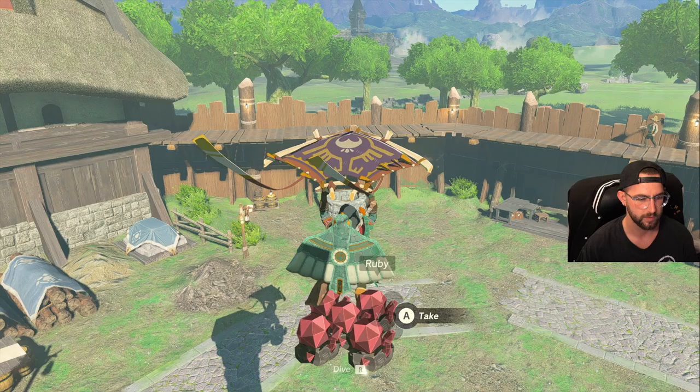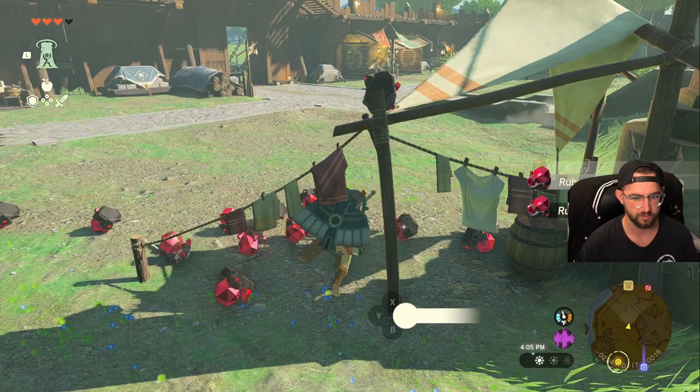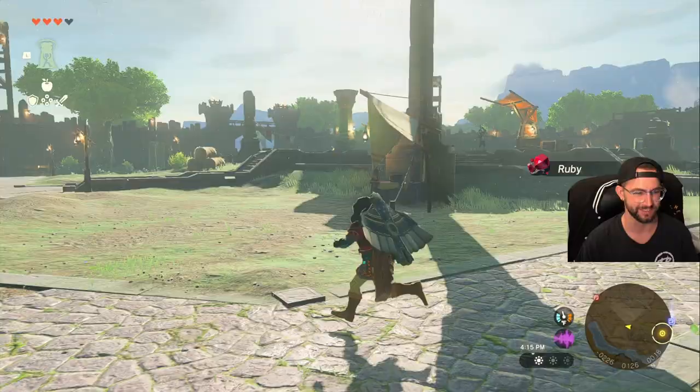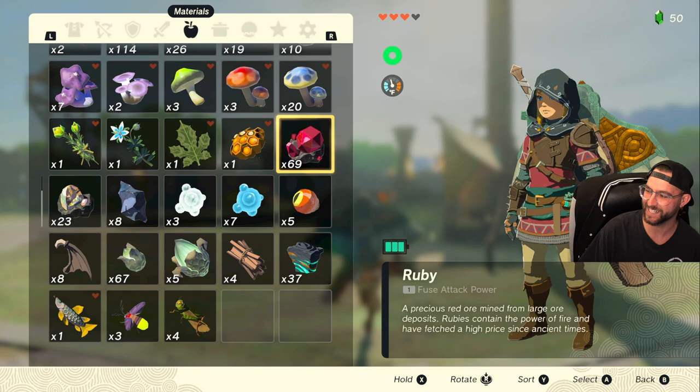Then we do just one more drop — B and Y. Now we can go and pick all these up. We did have 48 of them before, so we should be at 69. And we're at 69 — actually that was not intentional at all!